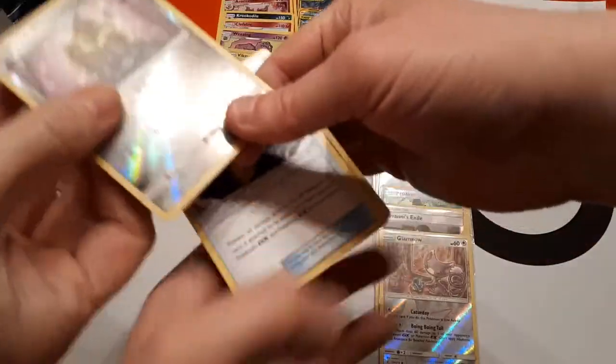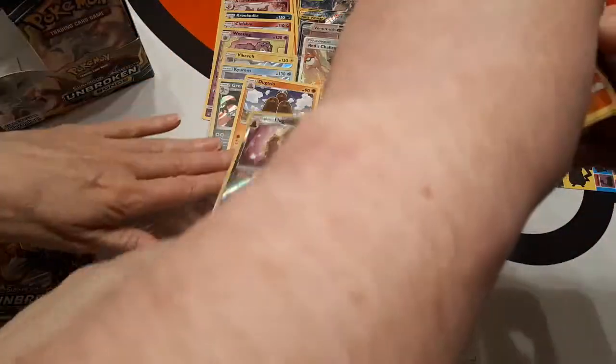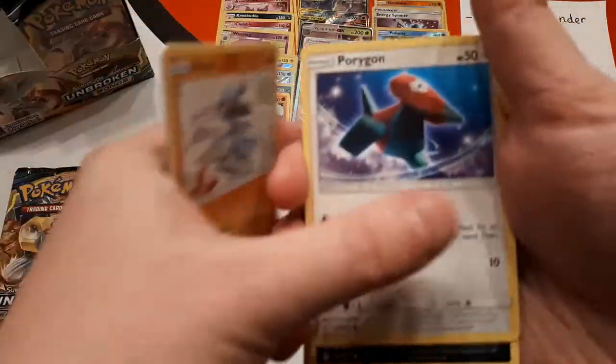I'll give you this. You seem surprised that I gave you that — like you weren't expecting it. Maybe because I was looking at both of them for a comparison — the Dugtrio and the Alolan Dugtrio. They look different — spot the difference! What are the differences? I think one's got hair. Yeah, exactly — one's got hair.